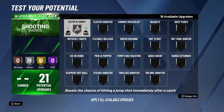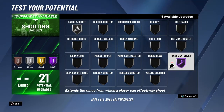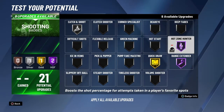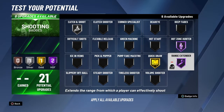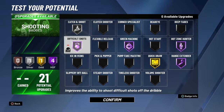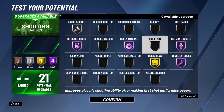For shooting I go Catch and Shoot on Silver, Range Extender on Hall of Fame — that's a must — and Quick Draw on Gold or Hall of Fame, whatever you want. Hands on Hunter on Hall of Fame is essential. Hands on Hunter and Range Extender are the best badges for shooting. Green Machine on Hall of Fame easily. I go Difficult Shots on Hall of Fame for shot creation, though I don't really need it because I don't pull contested jump shots — I know when I'm supposed to be shooting.